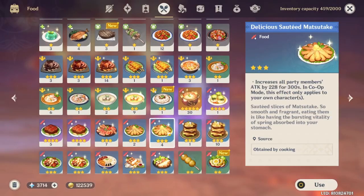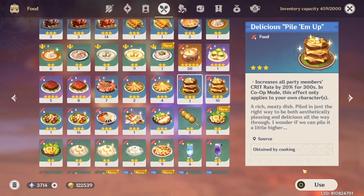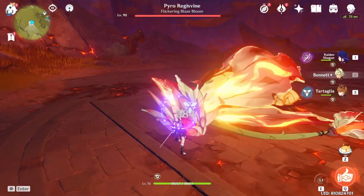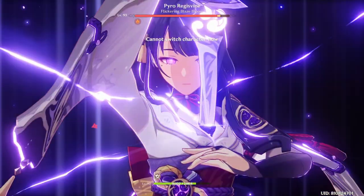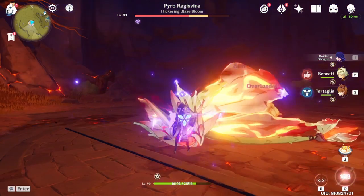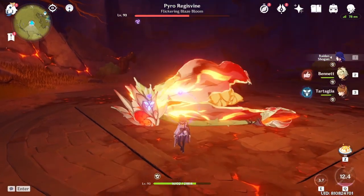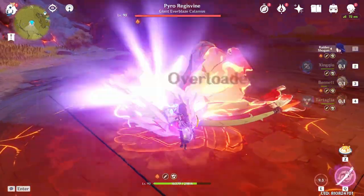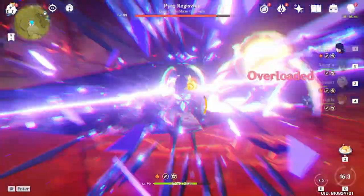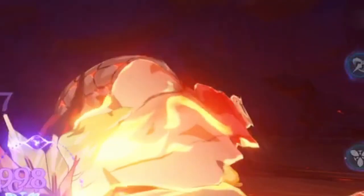Moving on to her ultimates and damage — the runs I did only have me eating crit pancakes for more consistent testing. The best I could do is 52k with overload reaction only and no damage buffs. With C2 Bennett at talent level 6, the food symbol here is me eating for more crit rate — here's what you're gonna see: a respectable 72.9k damage.